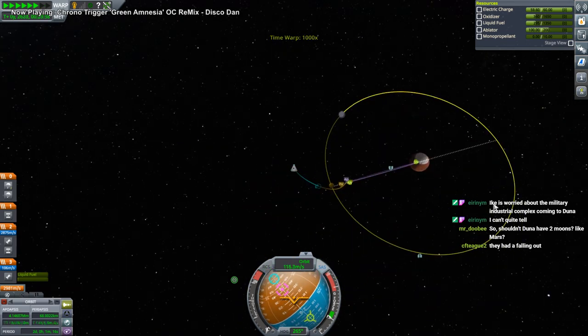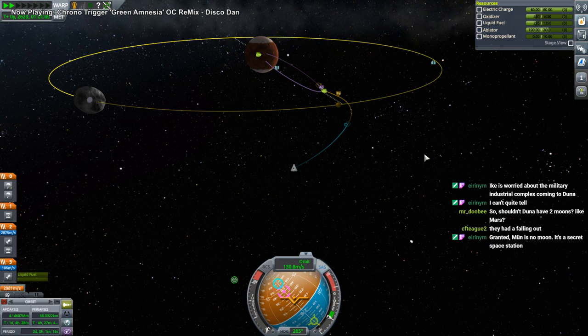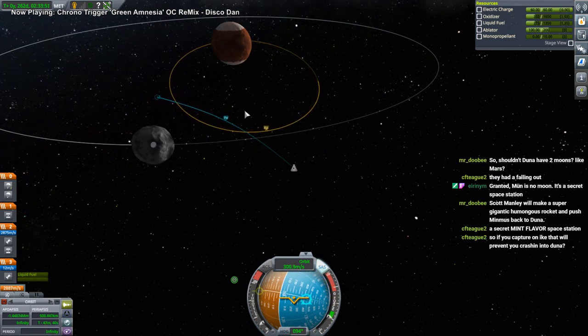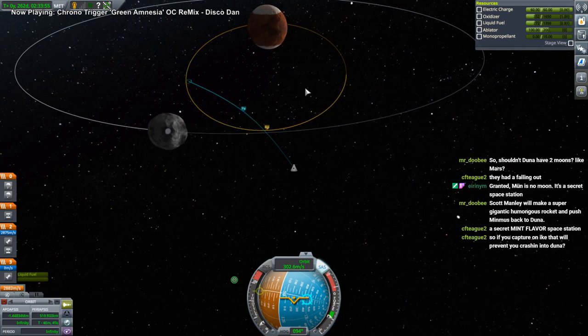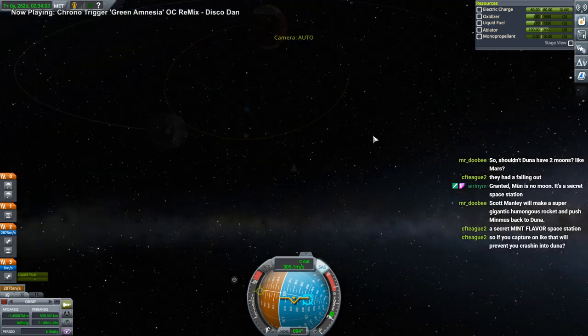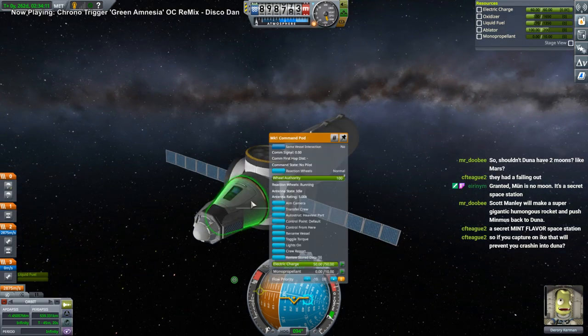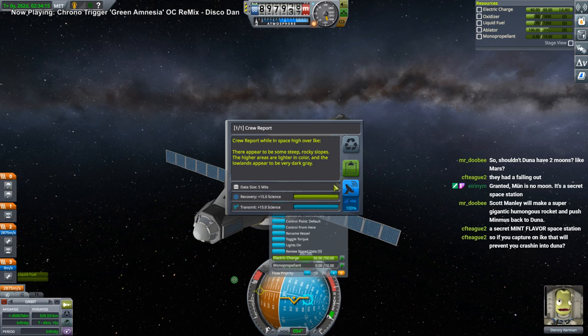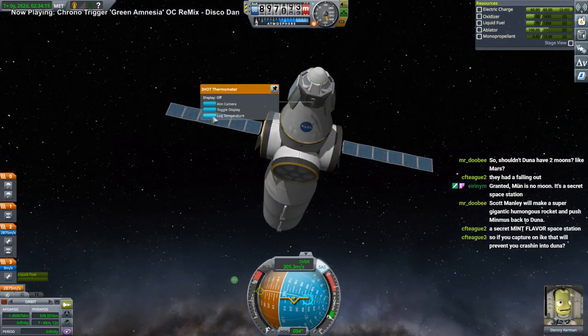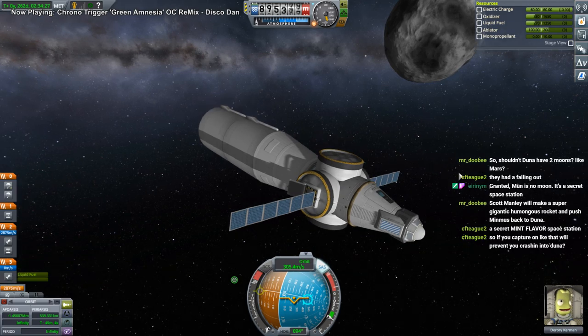It looks like we would crash into Duna — that's worse. No, we won't go low this time — that's very obvious. We could have prevented that but it would have taken more delta-v than just boosting up like I just did — we'd have to capture and then break orbit again. I just barely finished this stage so it's okay.